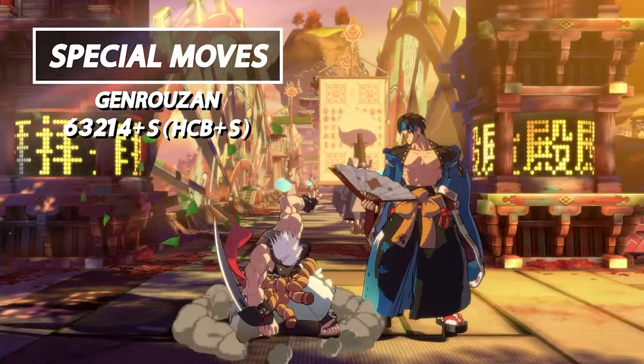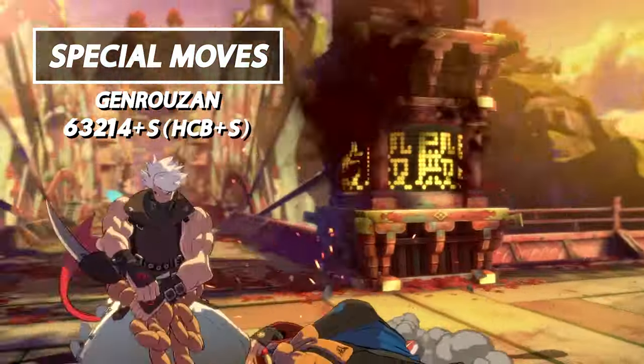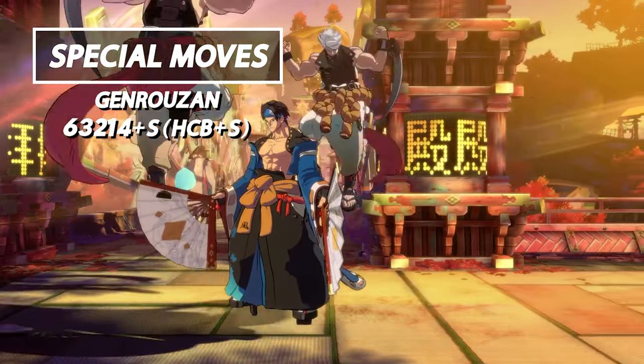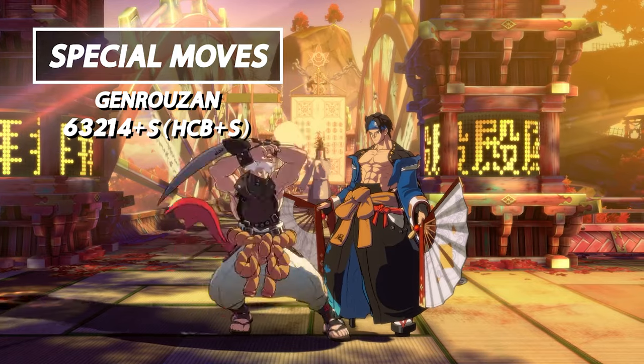Next we have Genrozan — this is Chip's command grab. It deals great damage and leaves the opponent very close to Chip for meaty pressure. Due to how slow the command grab is, be sure to use it after you've conditioned your opponents.